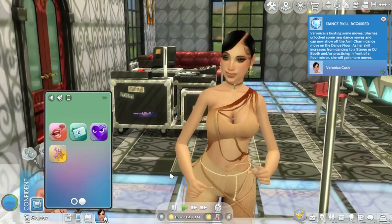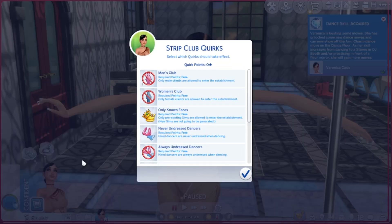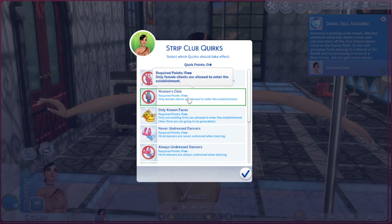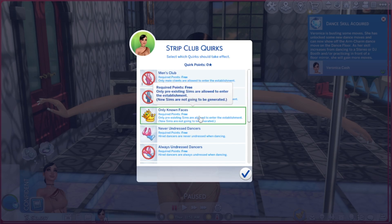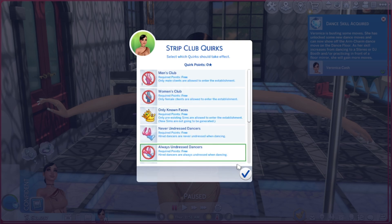Now let's talk about manage business quirks. As you run your business and your workers perform, you gain quirk points. You can use those to set things like an all-men's club or all-women's club. You can also set it so only pre-existing sims are allowed to enter - new sims won't be generated, making it like a private clientele. There's a lot you can unlock and do with those points.